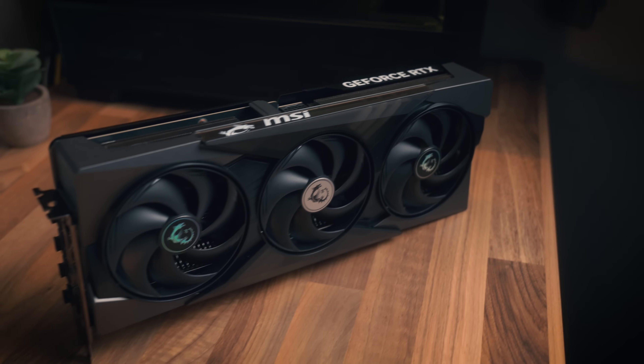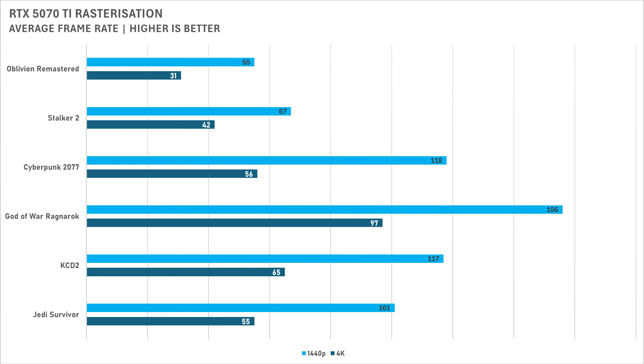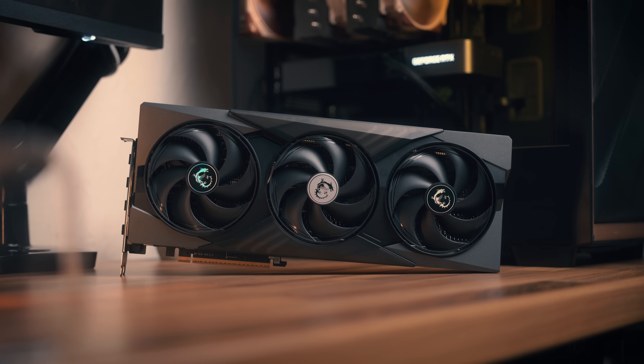This trend continues at 4K — native rasterized 4K is quite hard to run. For the most part, some games will require tweaking to get above 60fps at native 4K, but DLSS upscaling works absolutely phenomenally especially at higher resolutions. Settings tweaking in most games will also allow them to push beyond 60fps, so avoiding upscaling is also an option.